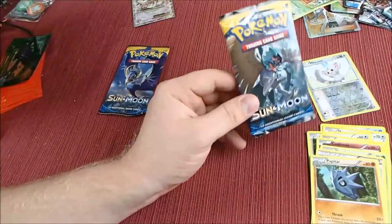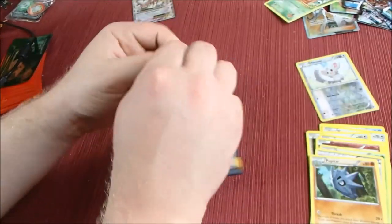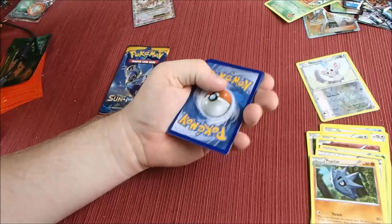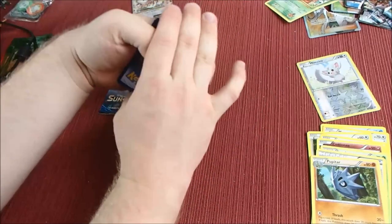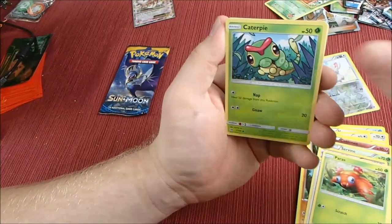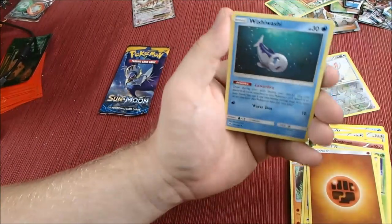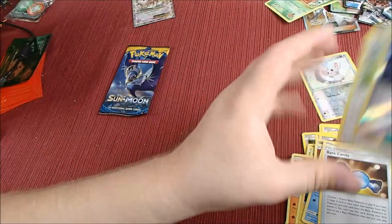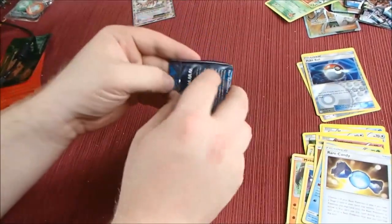Alright, let's get on with Sun and Moon — maybe we'll find one of those elusive Ultra Balls, who knows! We got the Yungoos, Goosely, Paras, Caterpie, Makuhita, Chinchow, Energy, Grubbin, Wishiwashi, Rare Candy, Pokeball, and Stoutland non-holo. Alright, last pack, guys — see if we can get that last pack magic!